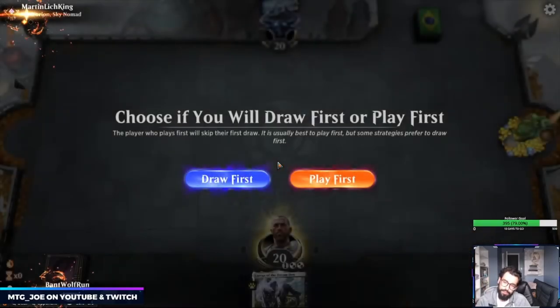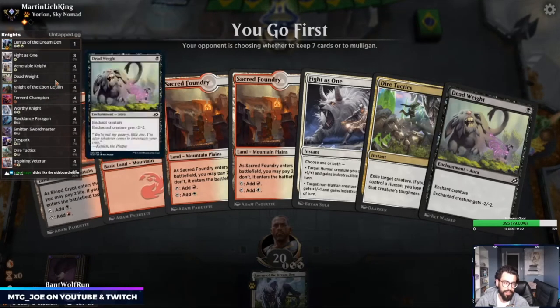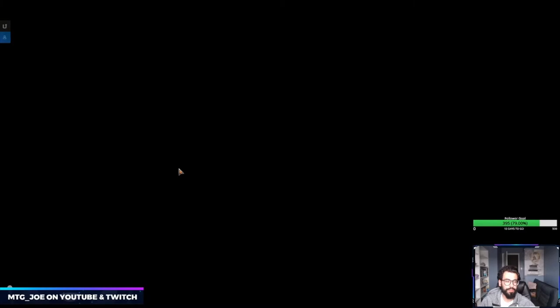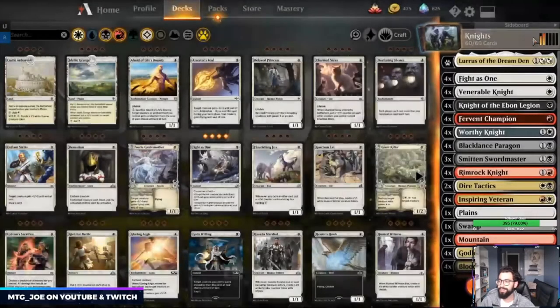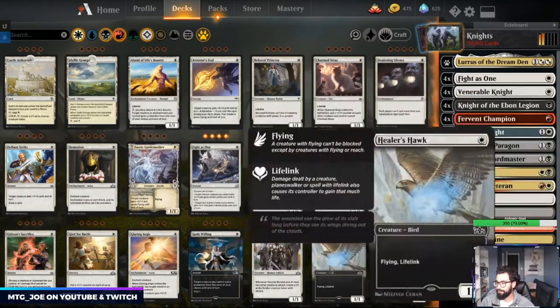There are enough decks where the exile effect would be reasonable. We have about 25 creatures. They had the pro-white creature that I took out since you're already good in the aggressive matchup — but apparently not. Let's fix up the sideboard. When you mull, you're playing a deck with 12 one-drops and a bunch of two-drops and can't find them. I don't like Rimrock here. Let's go up a Dire Tactic.